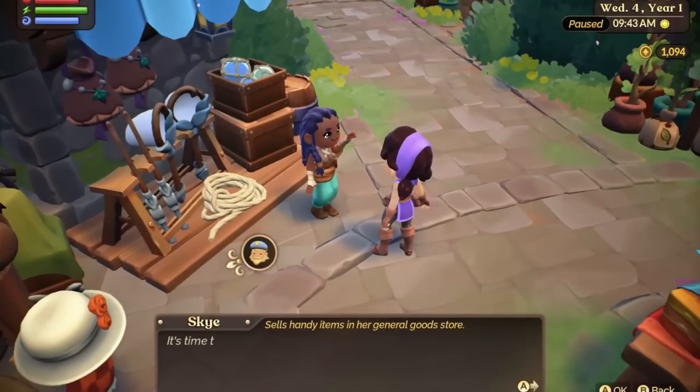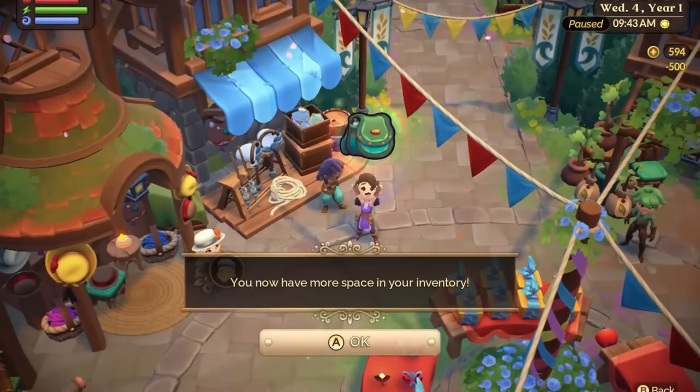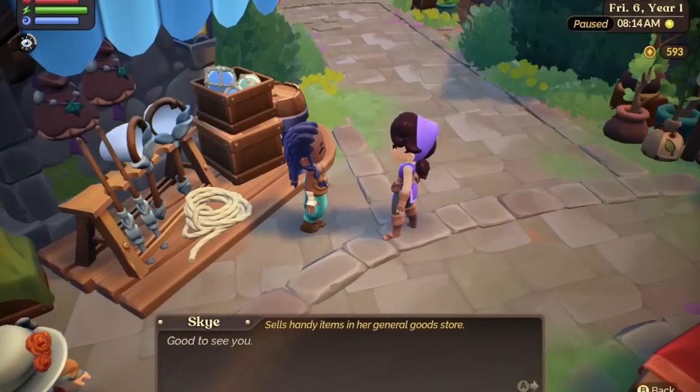Going on an expedition to the mines or exploring Azoria is incredibly exciting, but you want to make sure that you have enough room in your backpack for food, potions, and treasures that you'll find along the way. Unlike real bags, your in-game backpack can be expanded up to three times, so you can carry extra junk in your trunk. The first upgrade only costs 500 florians. The second upgrade will then cost 2,500 florians, and the last upgrade will cost you a whopping 8,000 florians. But after a while, it's not too hard — I was able to get the upgrade after a couple of days into the game.